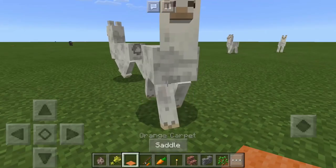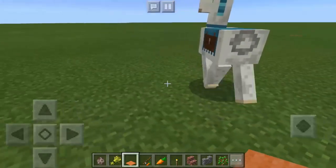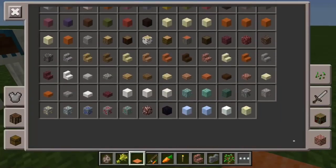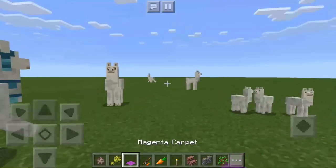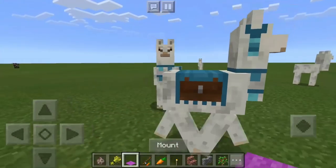Once you want to saddle them up, all you have to do is take any carpet. Unfortunately, no matter what color carpet you take — even if it's like a magenta one — it's the same color saddle.